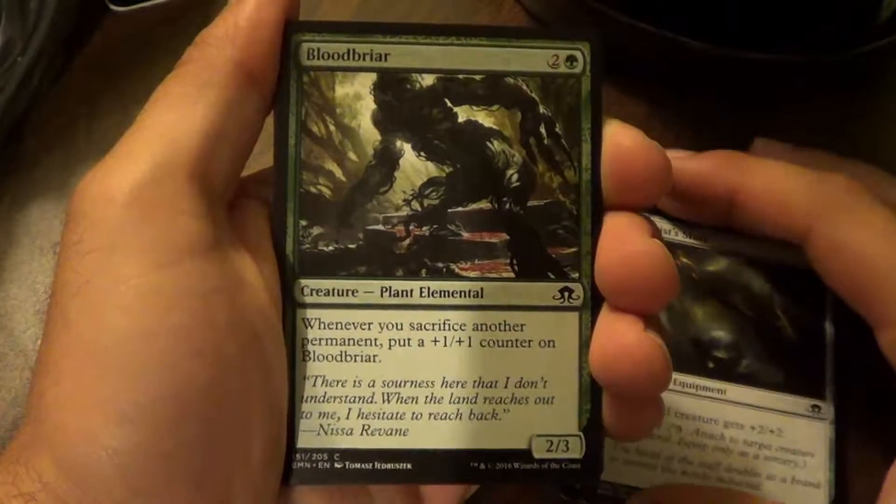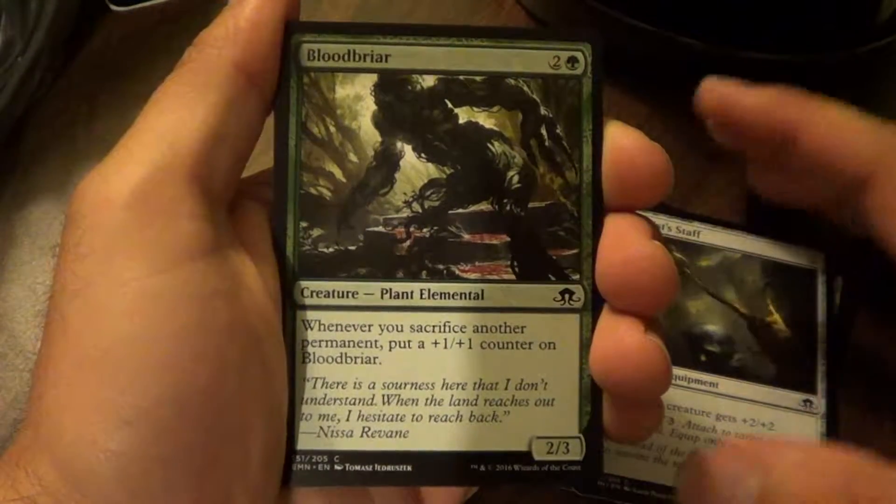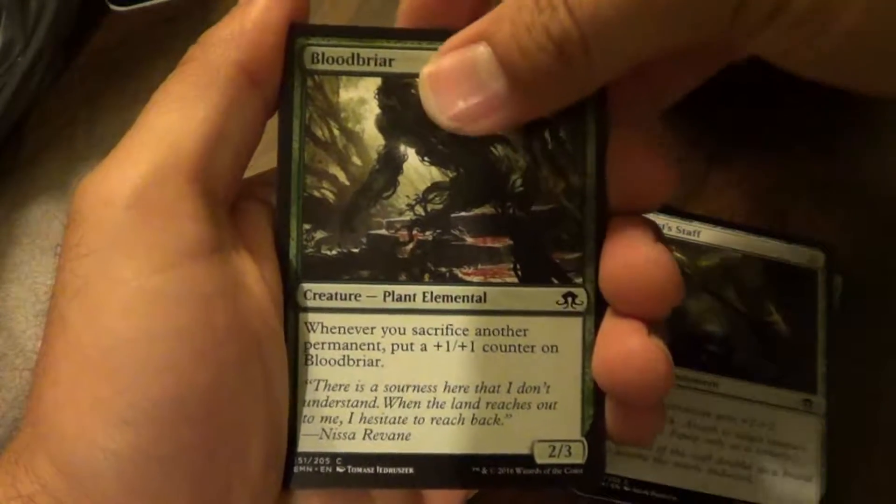Bloodbriar. Whenever you sacrifice another permanent, put a plus one plus one counter on Bloodbriar. I like that — that's a good ability.